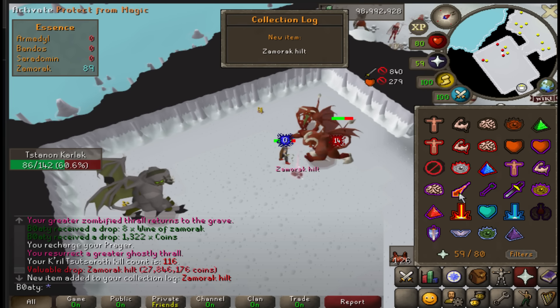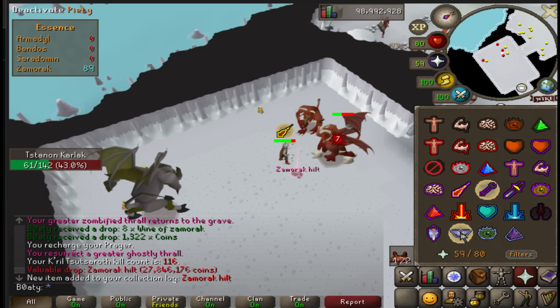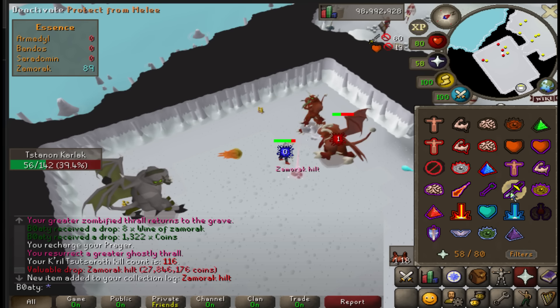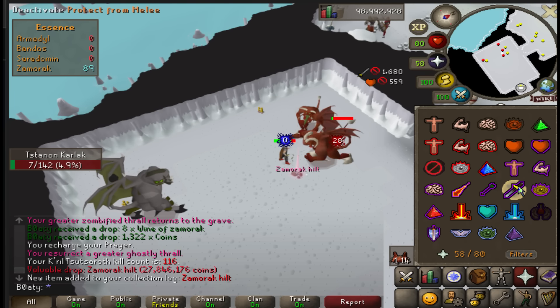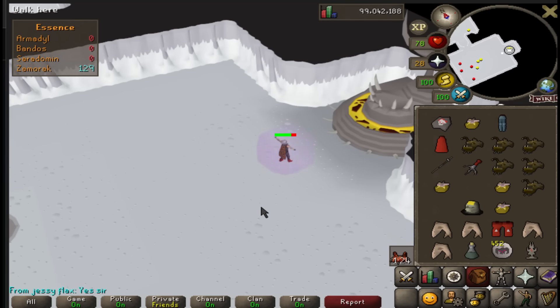Pretty useless - could have been Staff of the Dead, I have to say it. He looks nice on the ground anyway. Not worth anything though. Pump the bank key up a bit - nothing from that trip, all good.